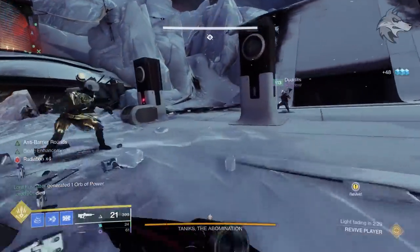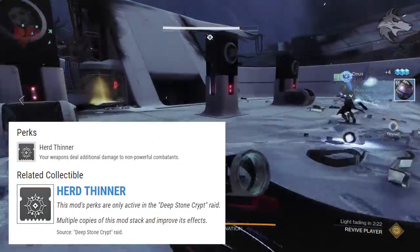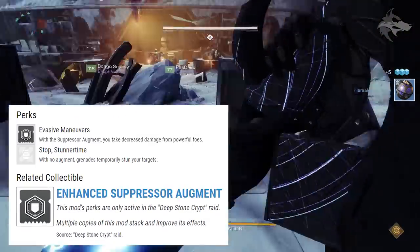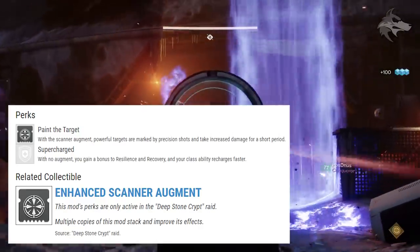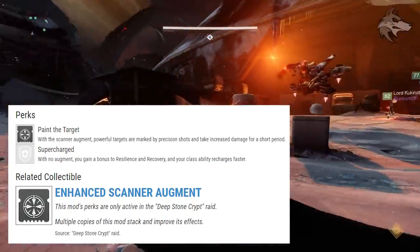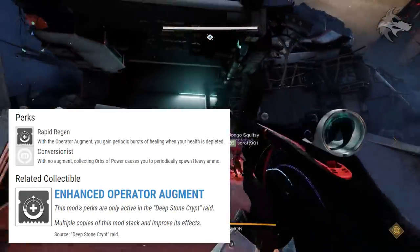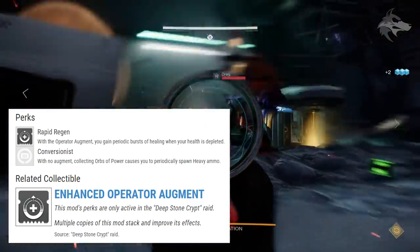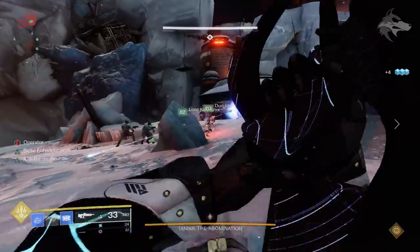There are also exclusive mods for the raid that drop from those chests. You've got Herd Thinner, where your weapons deal additional damage to non-powerful combatants — these mods only work inside of the raid. There's Enhanced Suppressor Augment with Evasive Maneuvers: with the augment you take decreased damage from powerful foes, but without it, grenades temporarily stun your targets. Paint the Target from Enhanced Scanner Augment: while you have Scanner, powerful targets are marked by precision shots and take increased damage for a short period, but without it you gain a bonus to resilience and recovery and your class ability recharges faster. And Operator Augment with Rapid Regen: while you're Operator, you gain periodic bursts of healing when your health is depleted, but without it, collecting Orbs of Power causes you to periodically spawn heavy ammo.